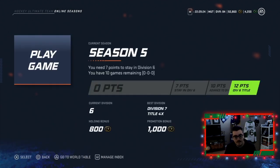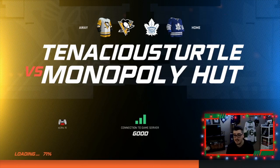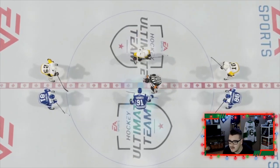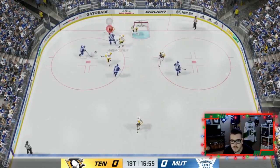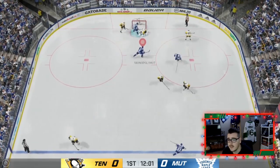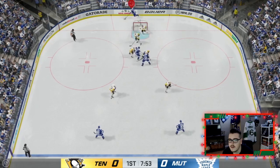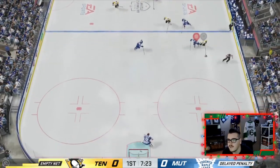Second game of the episode and our first game in Division 6 — let's see how this goes. The higher divisions probably have better teams and better players. McKinnon is on his team — we're facing a good squad already. Big deflection that should have gone in, we're just dancing in the zone, getting that pass through. The goalie makes the stop.